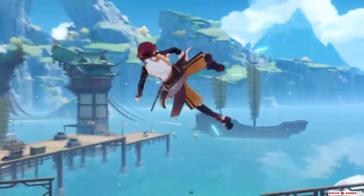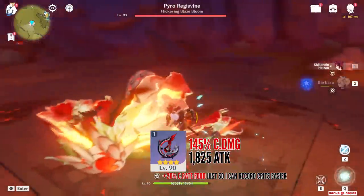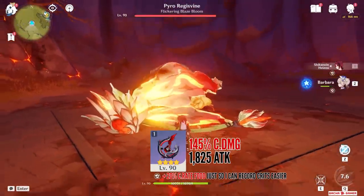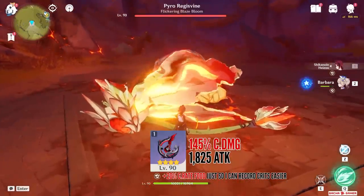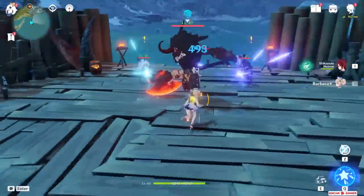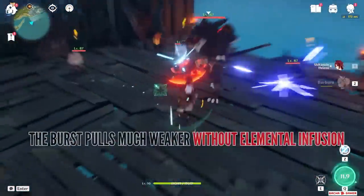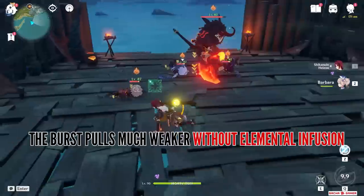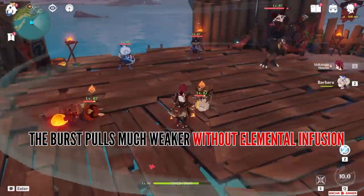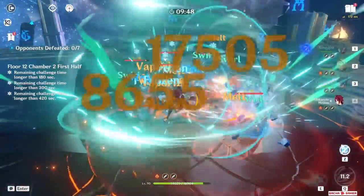Before I talk about his skill, let's first take a look at his burst. It can deal a decent chunk of damage but it's nothing amazing — I'm using an unrefined Frostbearer here just to show F2P numbers, although if you decide to build him with elemental mastery this barely matters. One cool thing about his burst is that it does offer crowd control, though I wouldn't call it reliable since I never feel like I can group enemies consistently. But overall this is a really cheap 40 energy cost burst that does a little bit of everything.